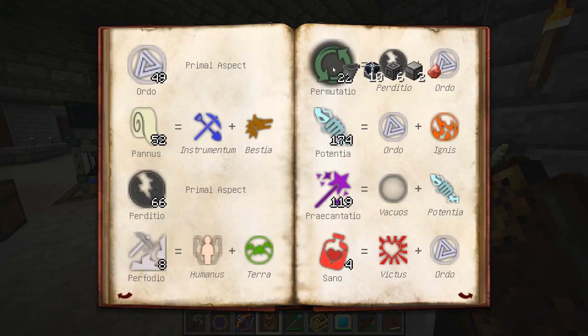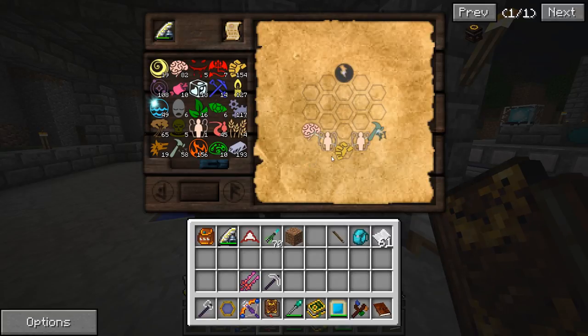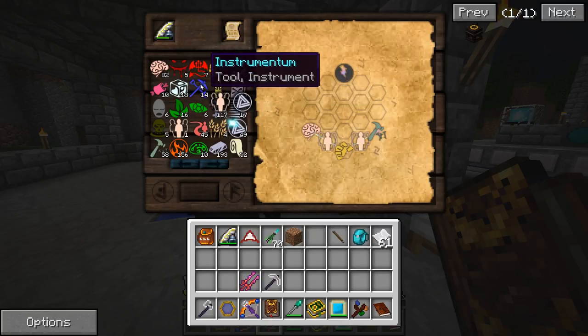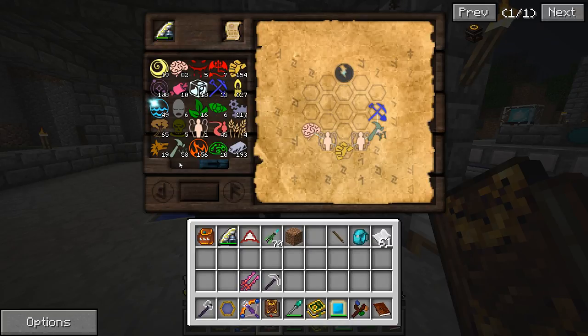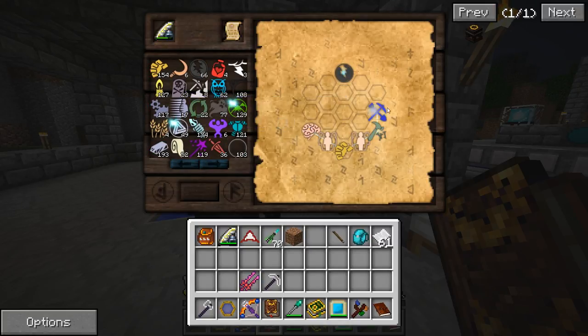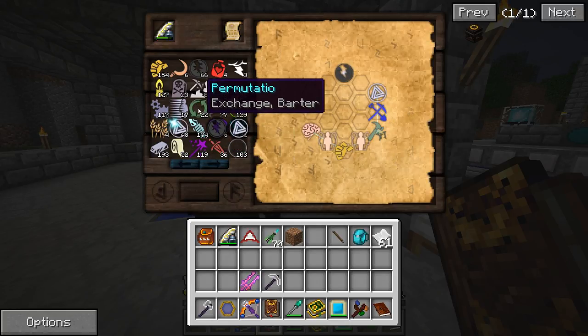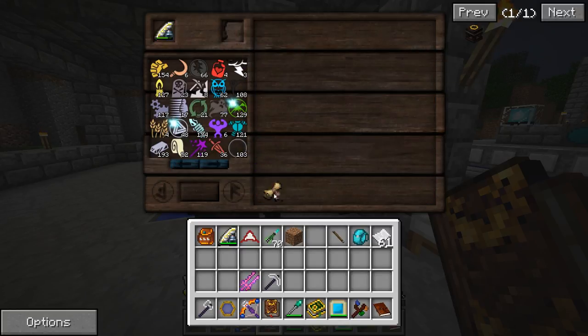So we needed this one here and then the primal aspect that this one uses, which is Ordo. These two make up the aspect Permutatio. We drag it over here - there we go. Hey, we've completed the table! That's as simple as I can make it. It does get a lot more complicated when you're doing four spaces - that's why this last one requires four spaces for each aspect.